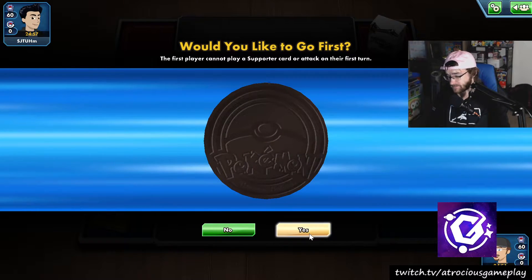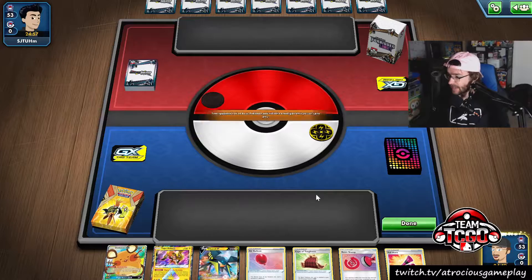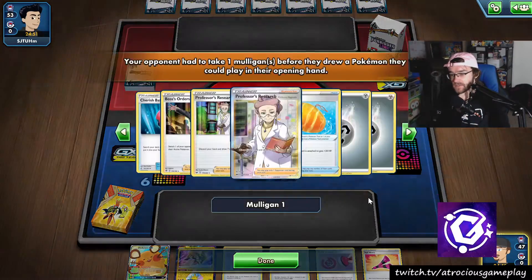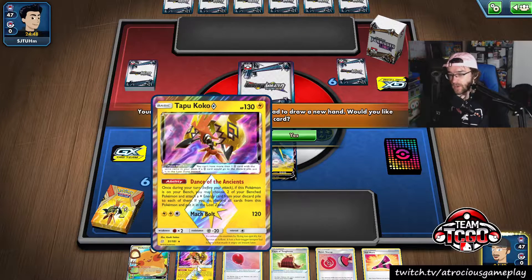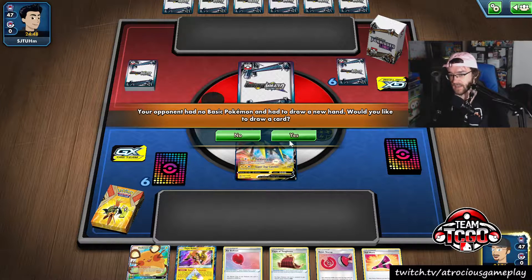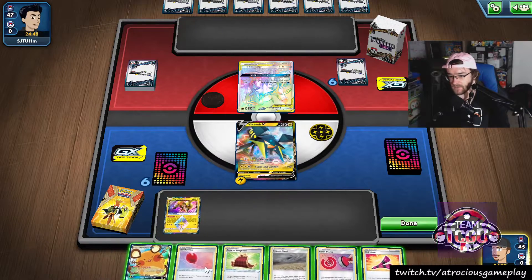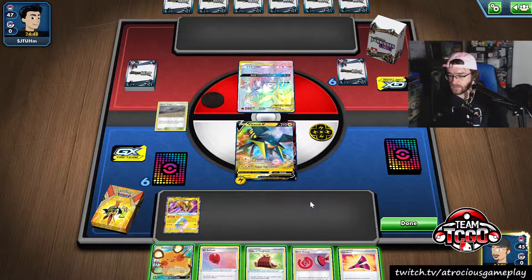We won the coin flip. I think we want to go first - I could see this going either way with this deck. Maybe I should have actually put Coco up top so that turn one I can Yellhorn, Dedenne change, and then air balloon. So that's already like a mistake.